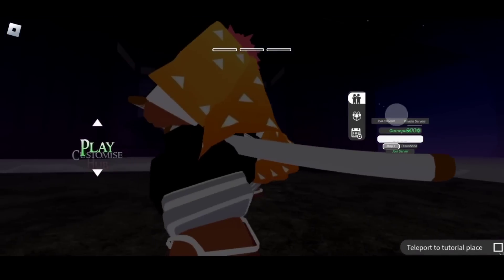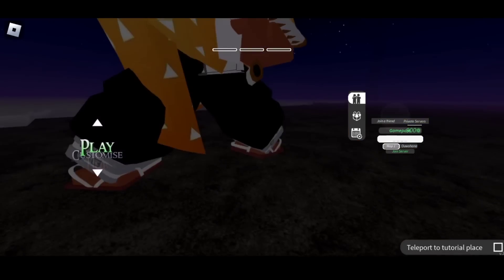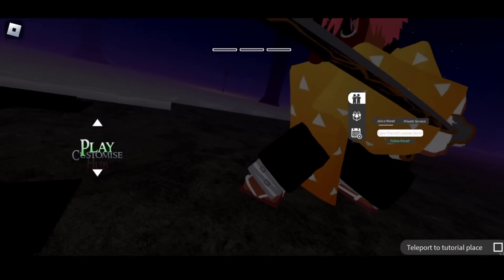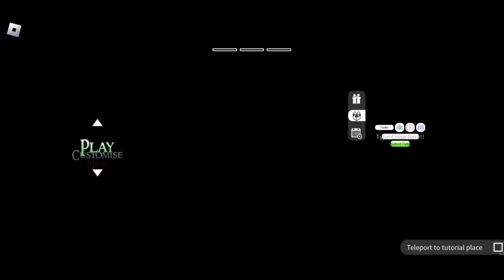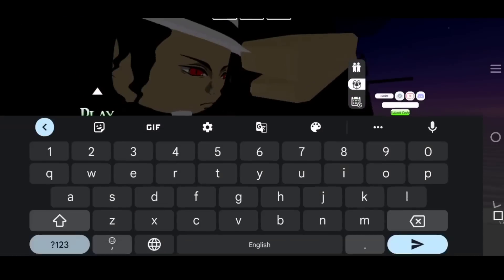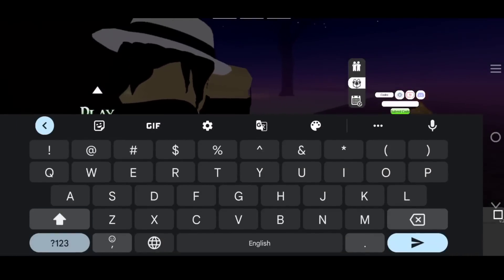Many of you enter the codes in the private server section, but that's not correct. You need to come down to the gift section — you can see it there — and enter the codes in that section.